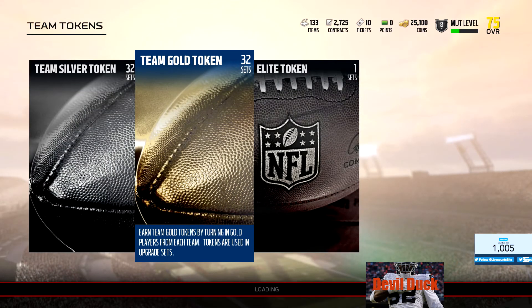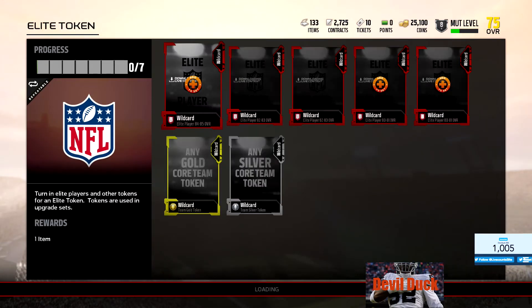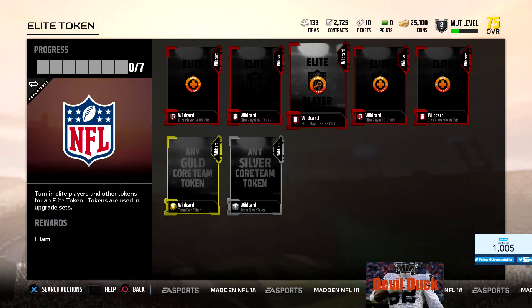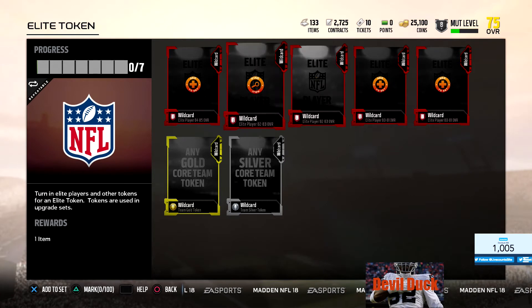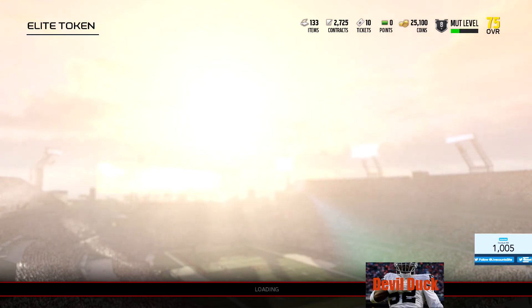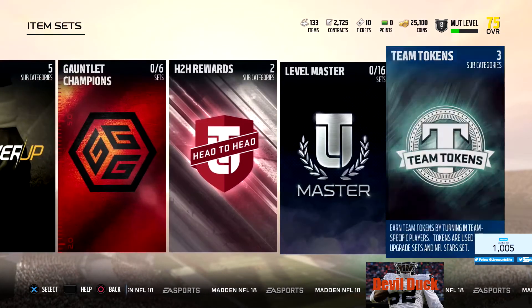And to do an elite token, you're going to have to put in 11 elite cards: one from 84 to 85, two from 82 to 83, two from 80 to 81, plus a gold token and a silver token to get an elite token. That is crazy.